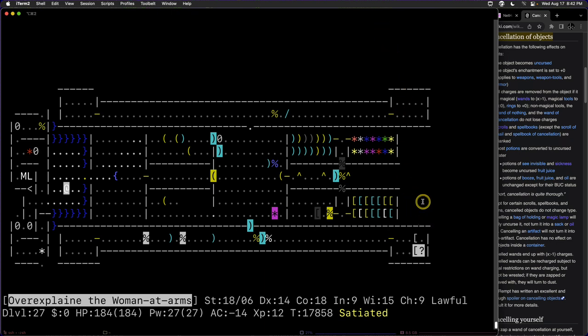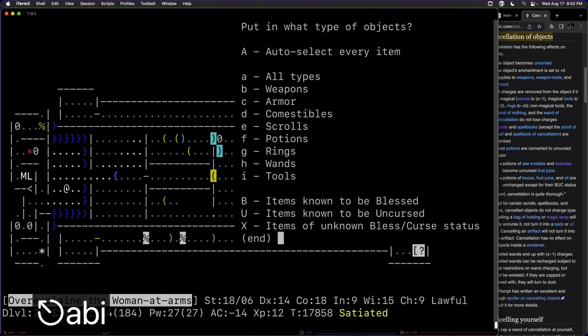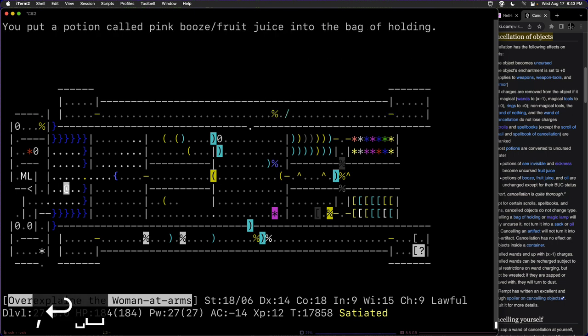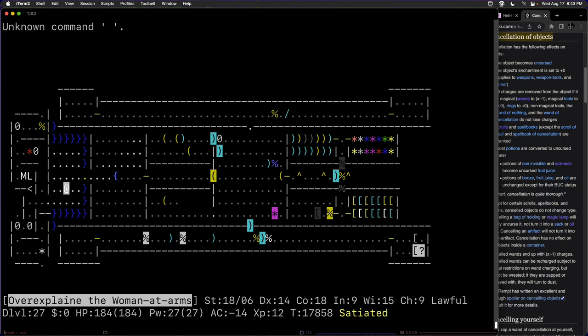One thing to point out: dipping scrolls will maintain their BUC status. So you can dip blessed scrolls to get blessed scrolls of paper, or cursed scrolls to get cursed scrolls of paper. But potions are always made uncursed — you're basically replacing them with uncursed water.